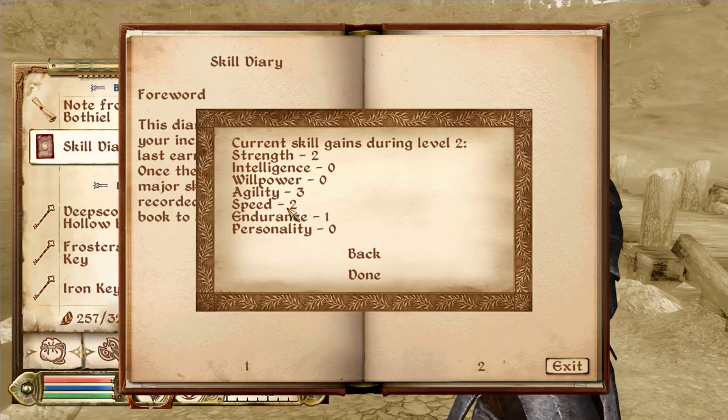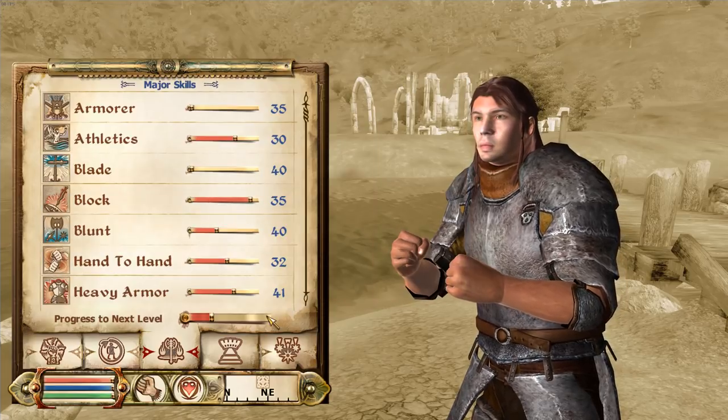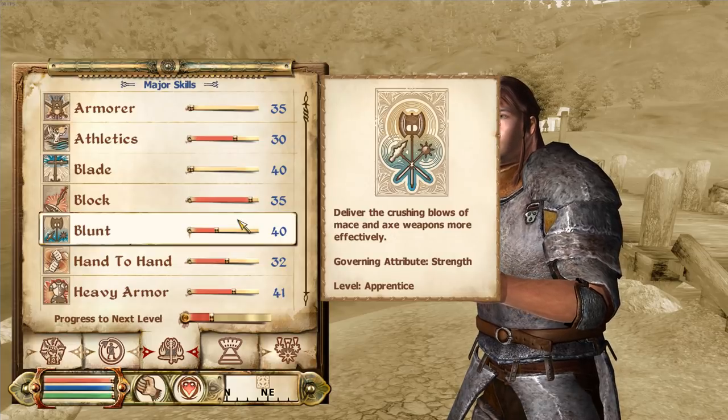Skills are tied to certain attributes, and you need to level up major skills to level up. If you level up minor skills you won't progress the bar. This is where people go wrong: you want to get three attributes to ten points. The problem is - don't just level up your major skills. If you level up major skills and hit the level-up threshold, it won't register any more points.